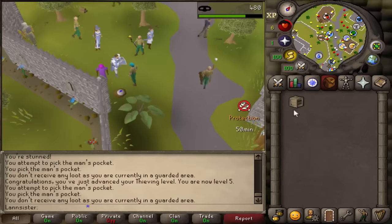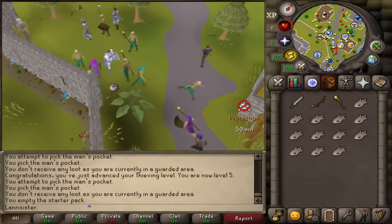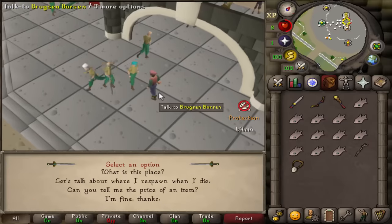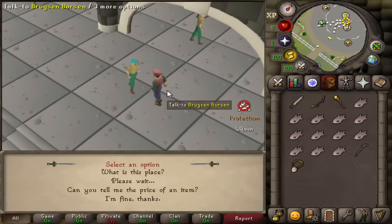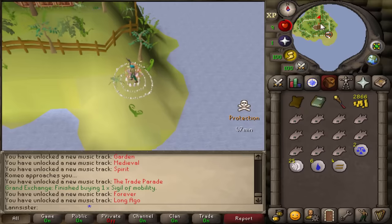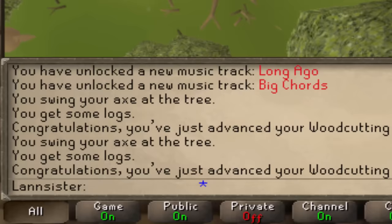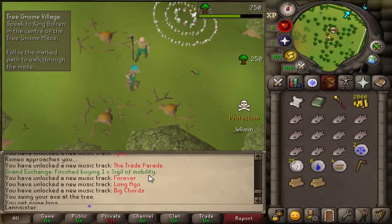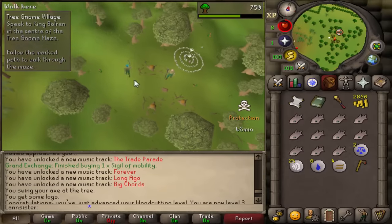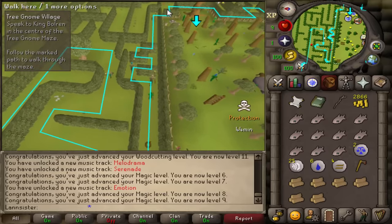We suicided to Gnome so we get the teleport to Lumbridge. If we talk to this guy we get another starter pack, beautiful, and another free staff — that's really nice. We got ourselves a Dramen staff for teleports. We can talk to this NPC to set your respawn point to Grand Exchange. I've bought my Sigil of Mobility, so once I pick it up I can just use unlimited teleports with one law rune.